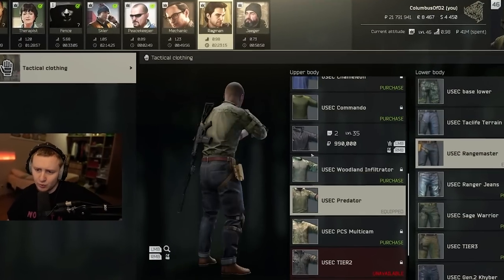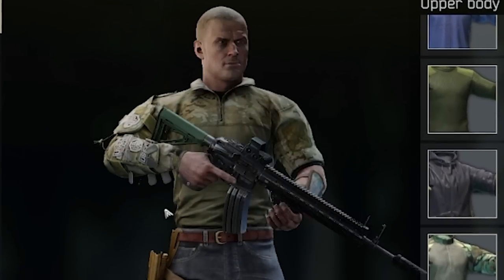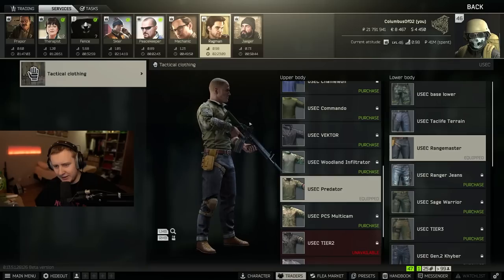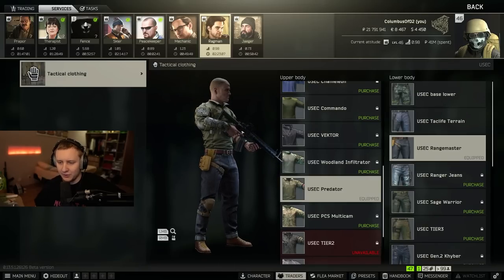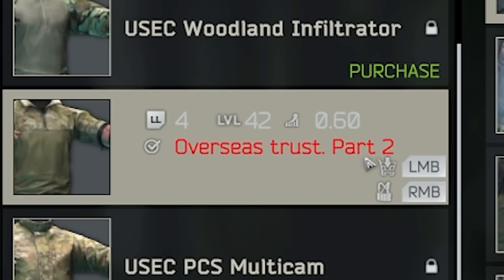First of all, let's talk about the new secret quest that helps us unlock this brand new item — it's not a rig, it's a t-shirt, a shirt, however you call it: the Usec Predator. Basically, this is the top from the Goons. It comes from, I believe, Knight. And in order to unlock this top, you need to finish the quest called Overseas Trust Part 2.